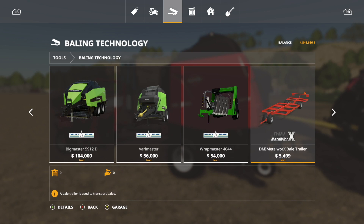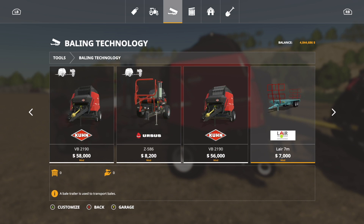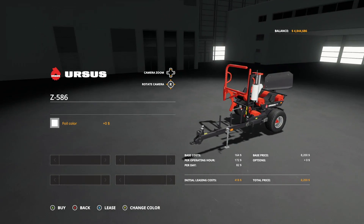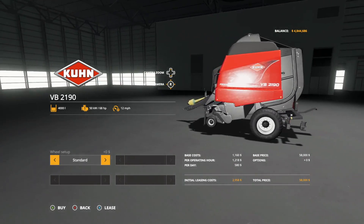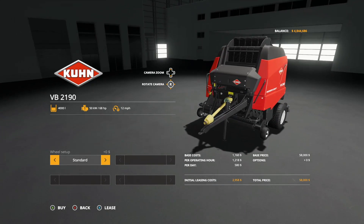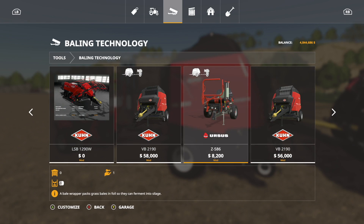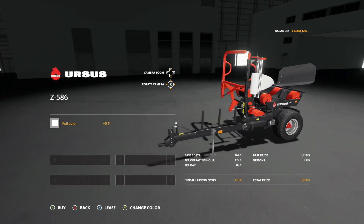In Baling Technology you'll find it in the top left — it shows a baler with something pulled behind it. These machines can also be used separately; they're not special on their own. The Coon holds 4,000 liters, requires 68 horsepower, and works at 12 miles per hour. A narrow tire option has been added. The Ursus has color choices with foil color in white, black, pink, or green.